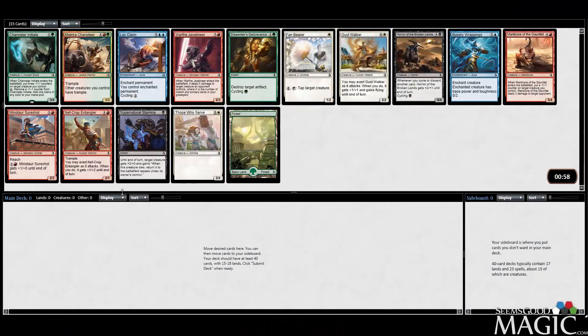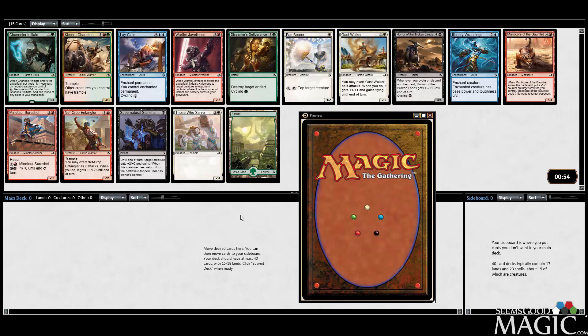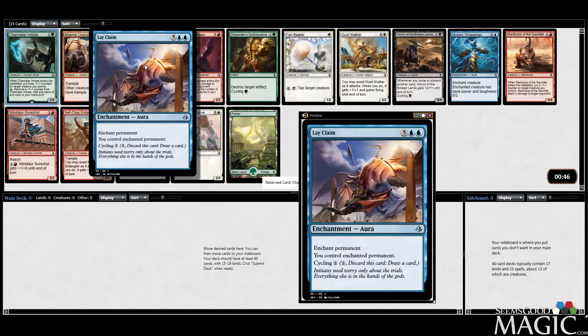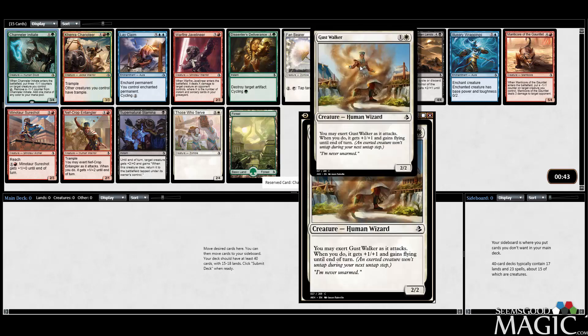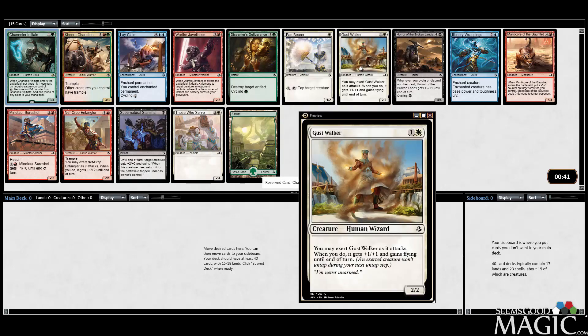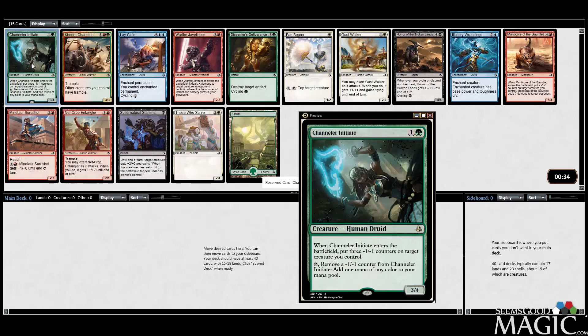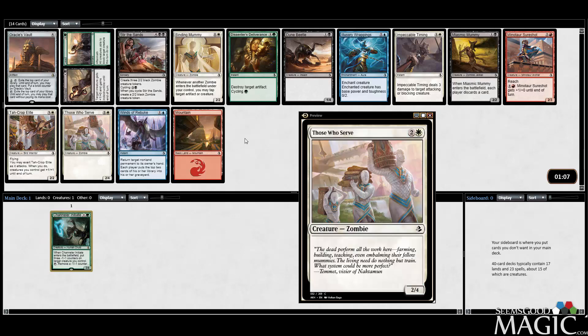Hey everybody, Alex from SeamsGoodMagic.com here. We're doing another Amonkhet Intermediate Swiss Draft League. Chandler Initiate is a good card — we'll take it over the other options like Fanbear and Gustwalker. Those are all the notable first picks. Initiate's a nice pickup though: good ramp card as well as a fixer.